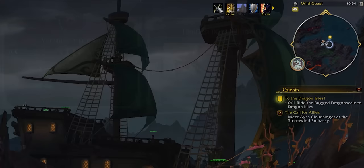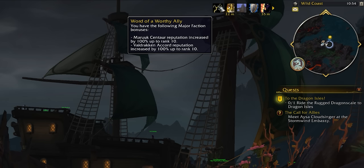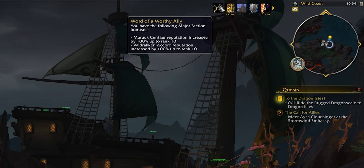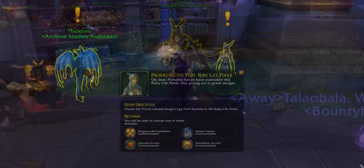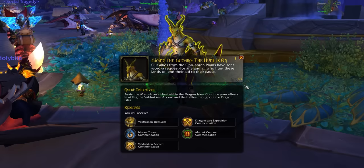As your initial Renown levels will go quickly, you'll of course gain access to all those additional faction mechanics too—these will make a large difference to your weekly sources. The dungeon weeklies will now net you 500 to 750 for a single rep. Aiding the Accord will net you 1,000 to 1,500 with every faction.